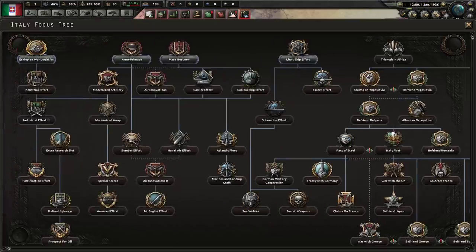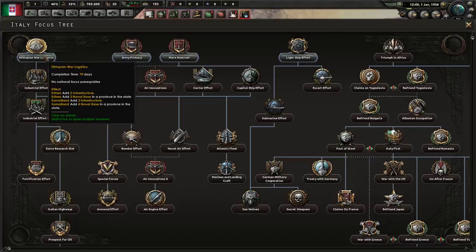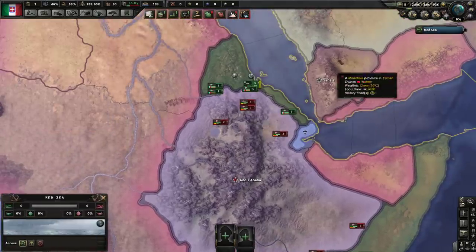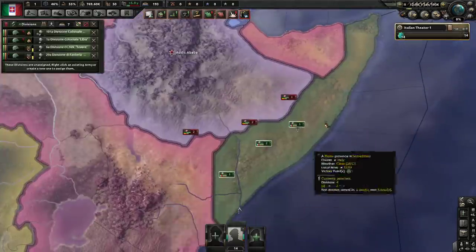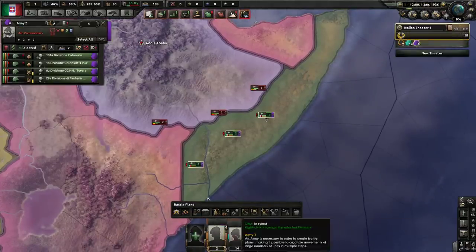If you micromanage some stuff and do a little bit of manual shenanigans, you can speed things along, but ultimately you're going to win really quickly. The typical start with Italy in terms of focuses is you start on the Ethiopian war logistics. In practice, the war finishes before that national focus completes. So we're going to make our armies now — all the troops on the Northern flank into one army, all the troops on the Southern flank into another.